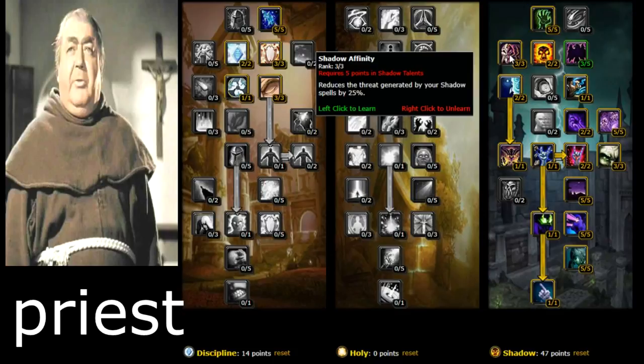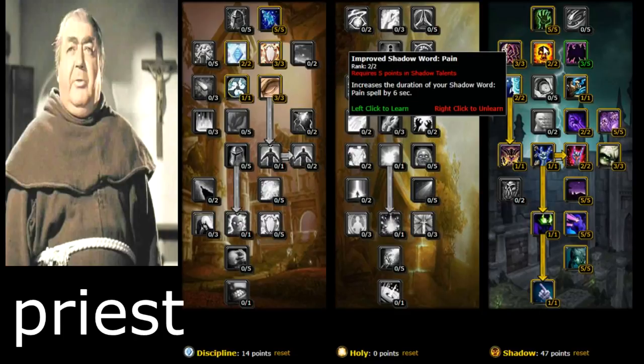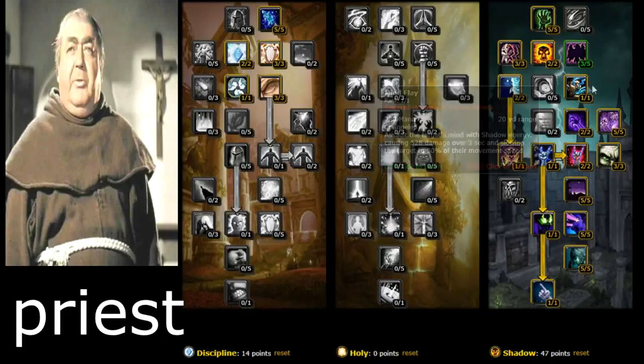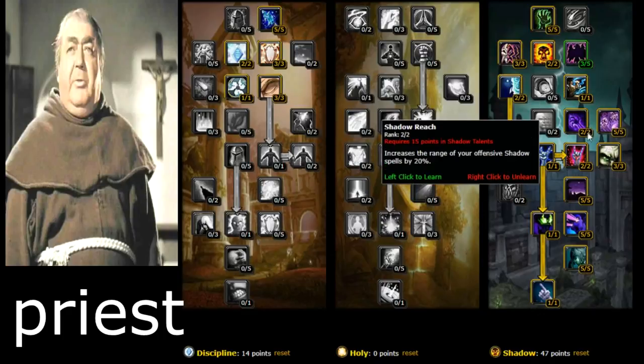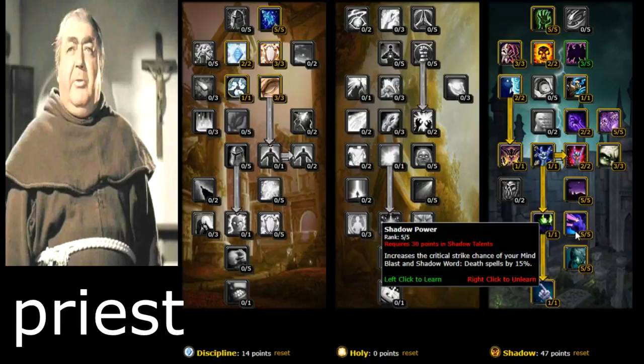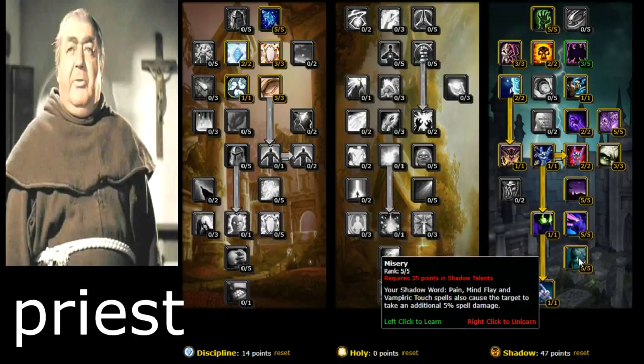Shadow Affinity reduces the threat generated by shadow spells by 25% — good if you're in a group. Improved Shadow Word: Pain is important. From levels 1 to 40, you're going to be Shadow Word: Painting mobs, then bubbling and wanding them to death with Spirit Tap. Mind Flay is a vital talent. Vampiric Embrace is really good. Shadow Form increases your shadow damage by 15%. Shadow Power increases the critical strike chance of your Mind Blast and Shadow Word: Death by 15%.